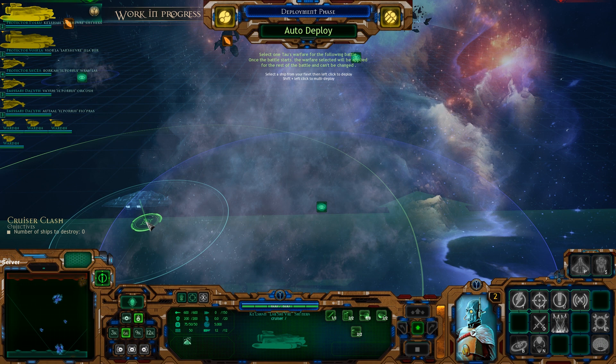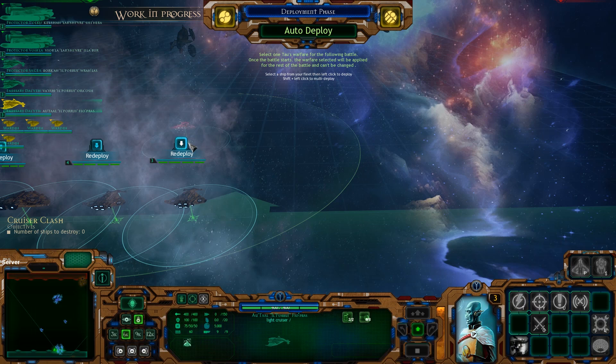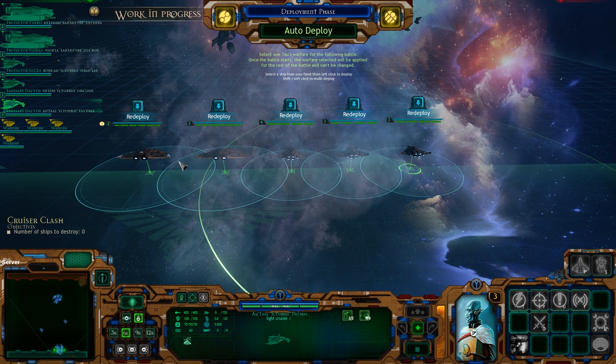Playing the Tau is actually pretty boring versus the AI — you basically sit still. The AI will let you sit still unless you make them engage. We also have four escorts — well, I didn't actually add any escorts. That's right, I did not.